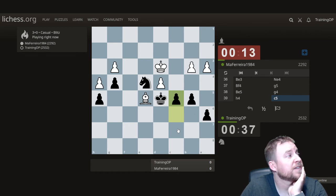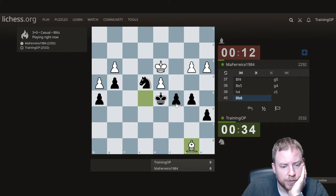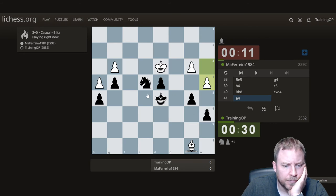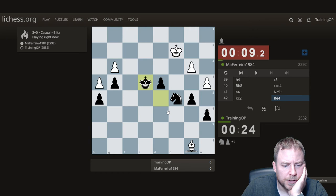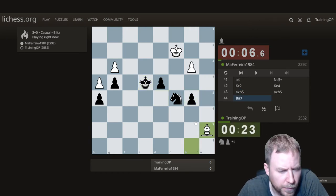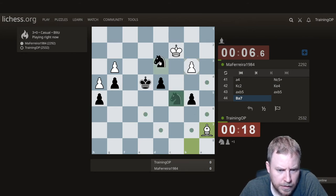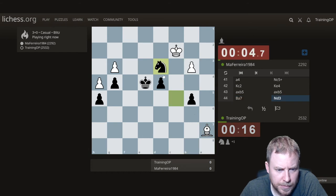It's hard to hold everything together — impossible in fact. The g-pawn drops one way or another, or the d-pawn drops like so. I'd much rather have a knight pawn than a rook pawn — that's why I didn't trade. Let's go here to limit some squares.